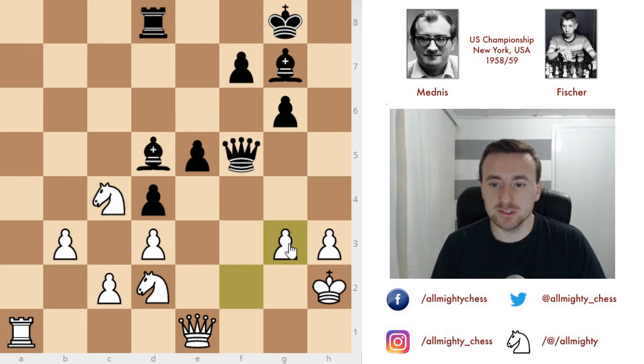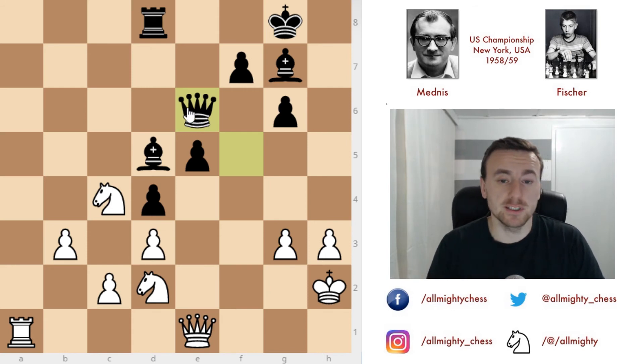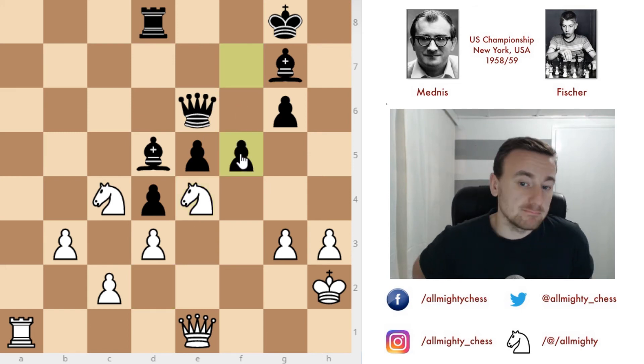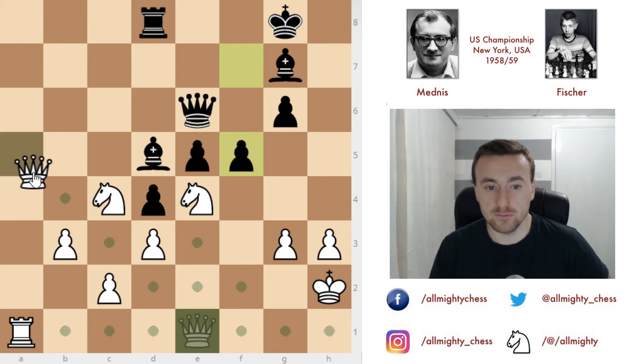Pawn captures and pawn captures, and after this queen to e6. The idea behind this move is to play f5 and continue with the attack — you have to play actively because you've sacrificed the pawn and need to open up the position so the bishop pair makes sense. We have knight to e4, always good to centralize, and f5. Here Mednis — I'm not really sure, I didn't find information on whether he actually blundered here or went for this variation. He played queen to a5.